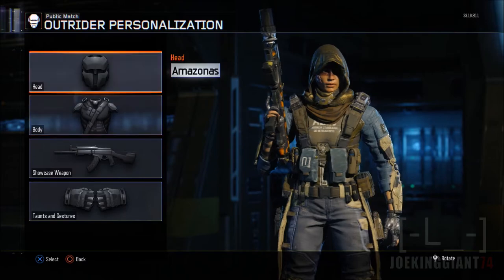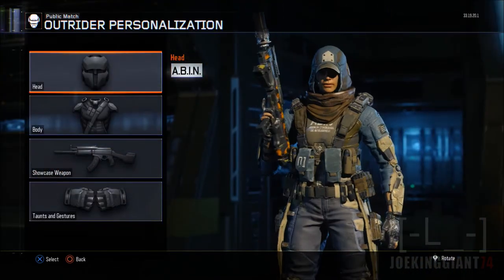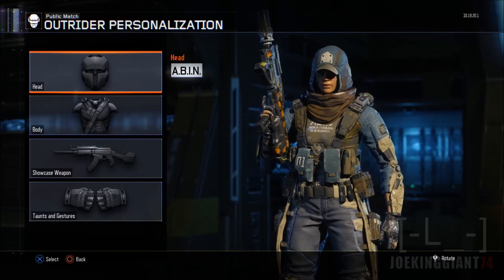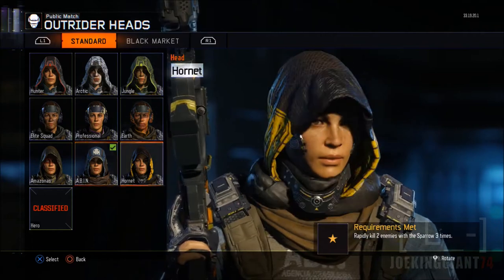Next one is the Abin. This one looks kind of more streetish, but I don't like how she's covering the cap. I wish she was just wearing the cap with the hoodie down — that would have been cool. This one looks a little bit more western.